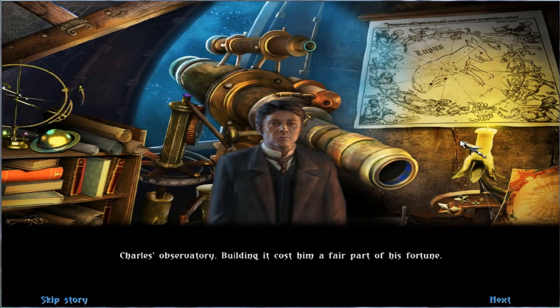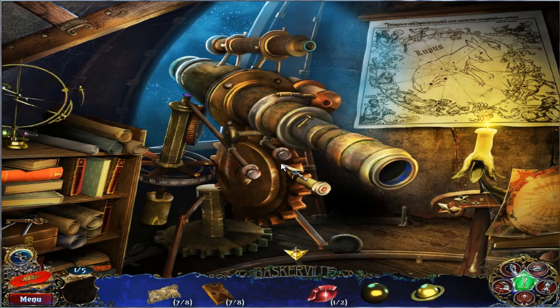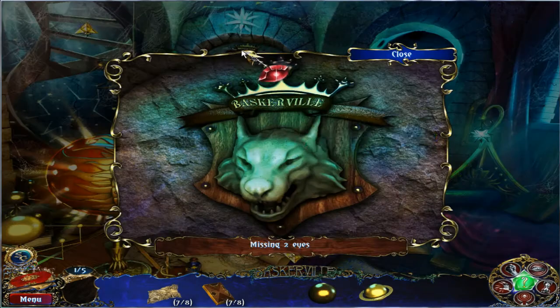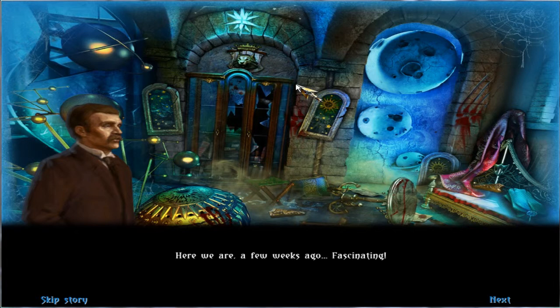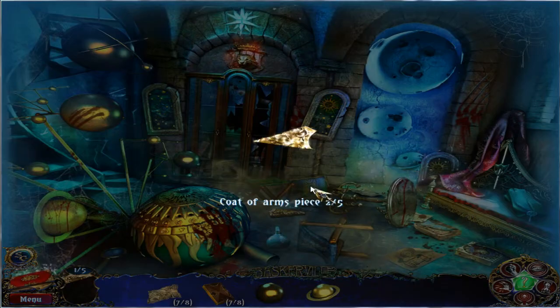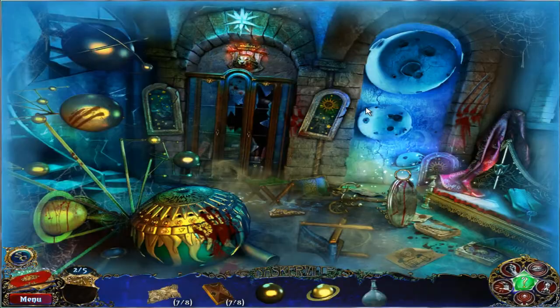Charles Observatory — building and cost him a fair part of his fortune. So yeah. Oh right, we need these. Let me think — that one has to go there. I don't have any other parts, do I? Let's put the eyes in here — it's going to be fine. Here we are, a few weeks ago. Fascinating. What a shock it must have been for the domestics. They undertook huge efforts to erase any traces of this horrible murder. Can you smell that? It's the grey tea he was so fond of. Let us not let our emotions overwhelm us, my friends. We must continue with our investigations. Oh yeah, that one — that's what we needed for the blood later. There's a hidden object game here, so let's get to it.